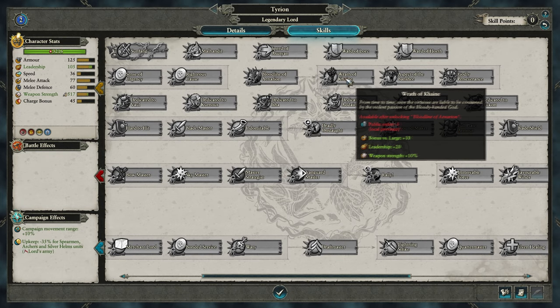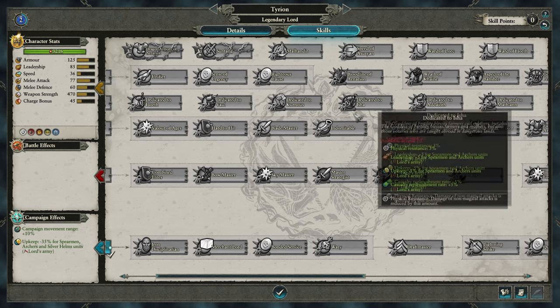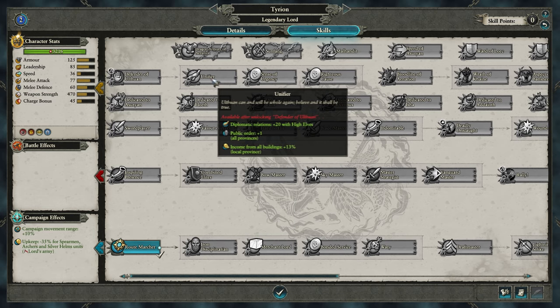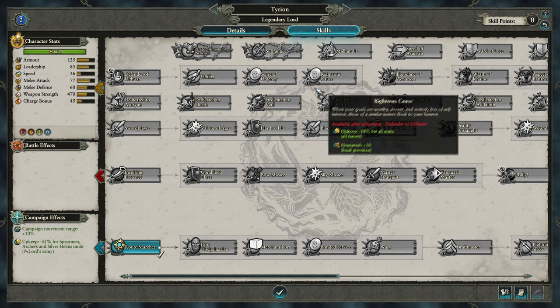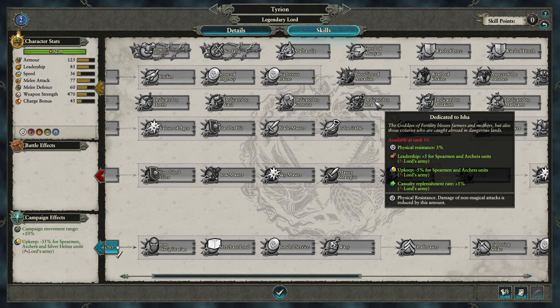Eventually with the High Elves you'll be able to invest into better abilities and monsters later on. I would dedicate yourself to Isha, because that gives you a 5% unit replenishment and it lowers the upkeep cost for spears and archers — that's hands down probably the best god to choose your dedication to. Then you can choose any other bonuses that you feel you would like.